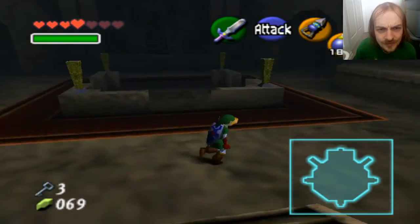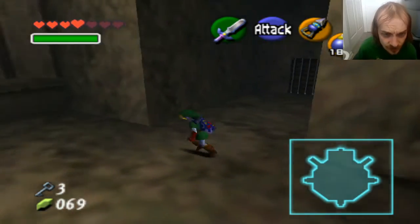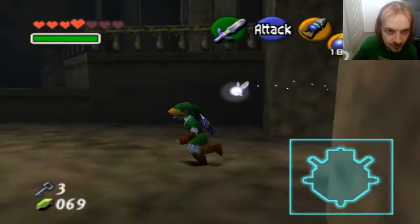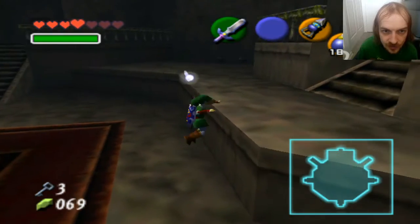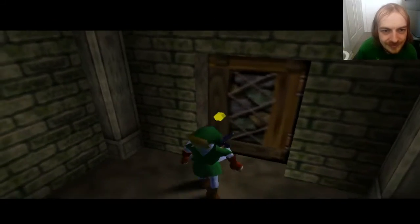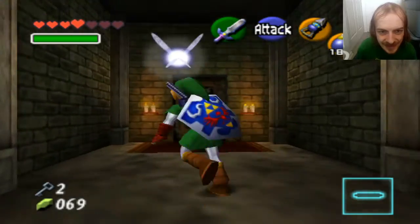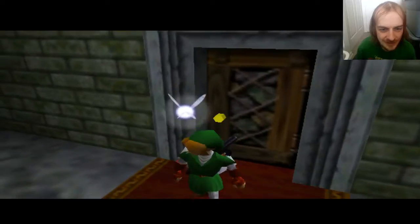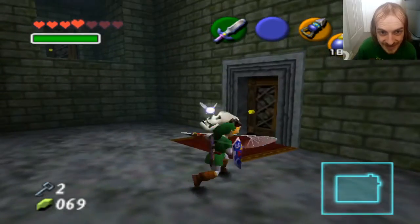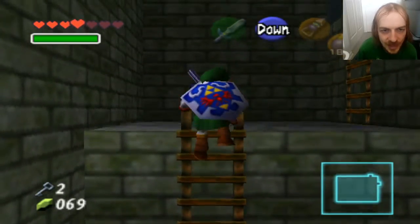So I believe last episode we went through this door and through the front door and this door. We have three small keys so now we can start using them. I kind of like to get all the keys I can access before I start using them, because I always have the fear that I'm going to softlock myself if I don't have a key somewhere. I would hate to screw myself over to the point where I have to start over.